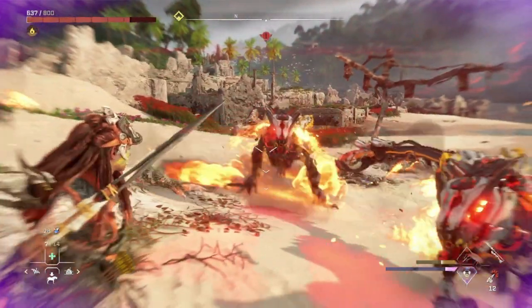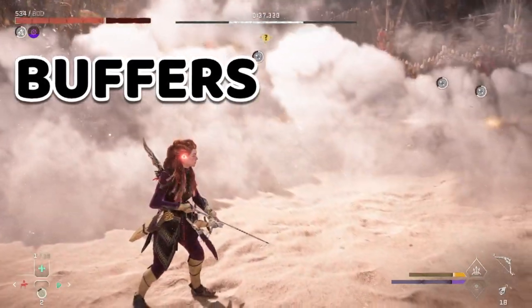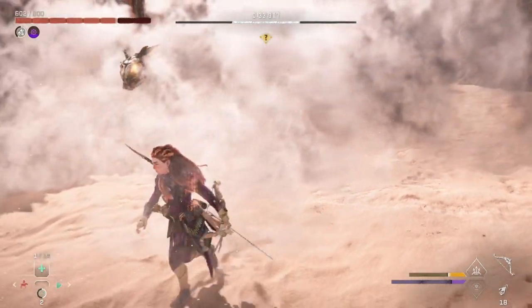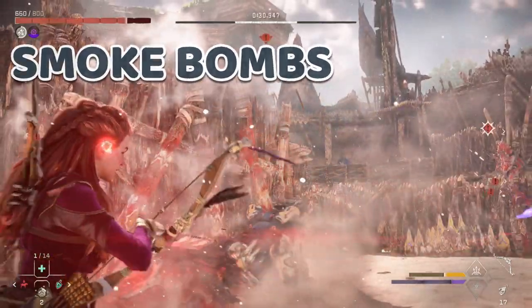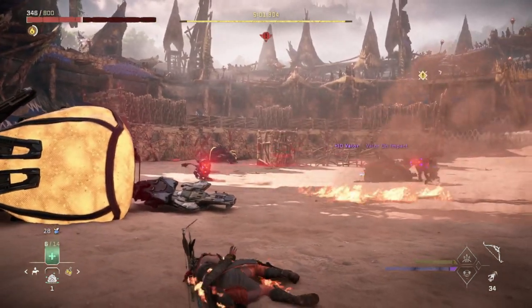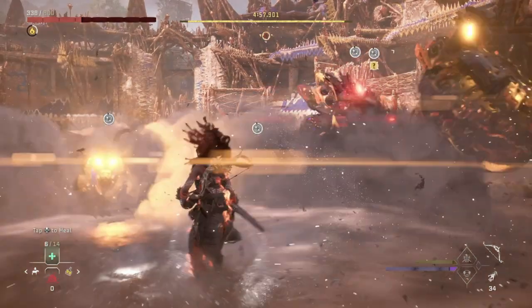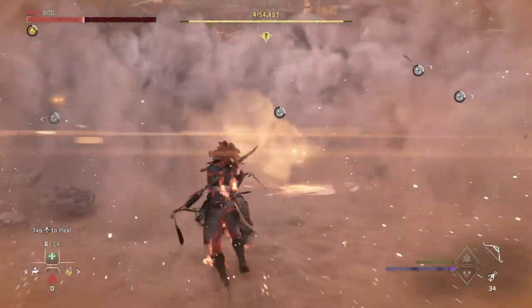Buffers create space between you and the machines and give you time to move, heal, or reposition yourself for a big shot. This can be done through items like smoke bombs, which inflict the confused state on any machines within range and are extremely effective when surrounded by a group of machines. There's literally no quicker way to turn the tide of a fight than with a smoke bomb, and I always make sure to have smoke bombs equipped and close by in my toolbar.